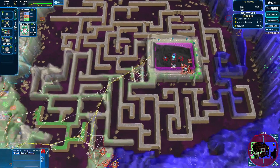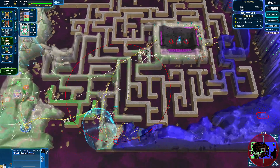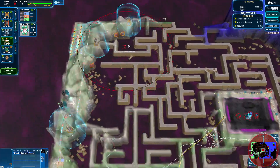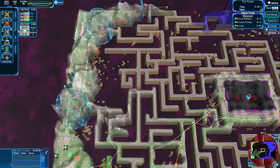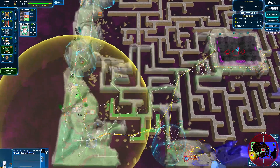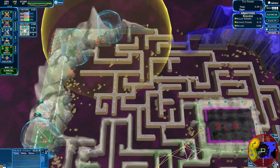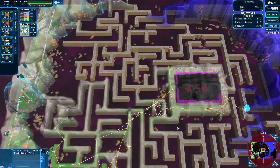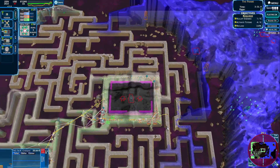Ok, so we heard the enemies coming. So let's place a couple of snipers over here, and here, and maybe here, and all the way over here as well. Let's place a couple of missile launchers over here, here, here, here, and here. So here we go, let's get moving all around.